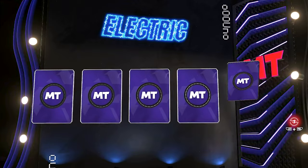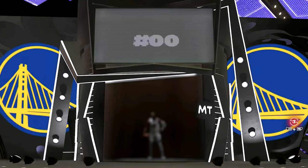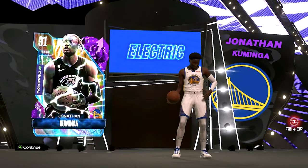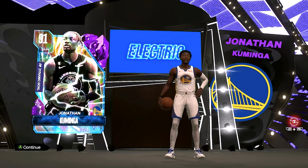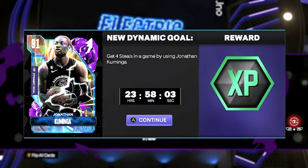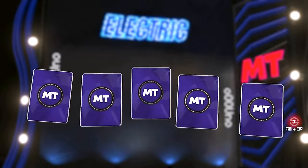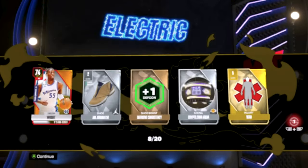Another Eddie House? I bet the house. Oh no, it can't be Eddie House. Da da da da da — we got Jonathan Kaminga! We don't want Kaminga. It's a holo though — that's a holo card. All the graphics out here. Alright, I see you, 2K. Nothing shaking in pack eight.